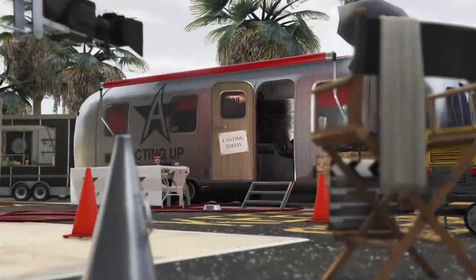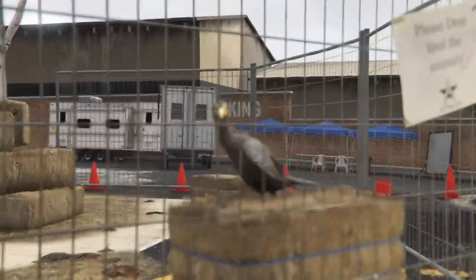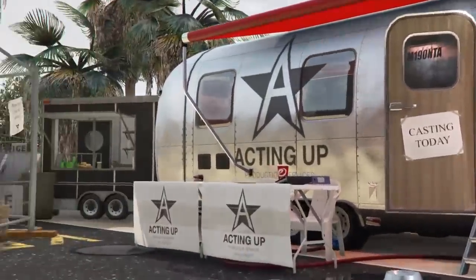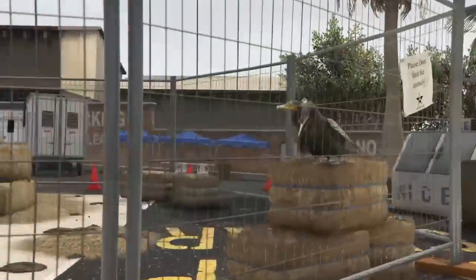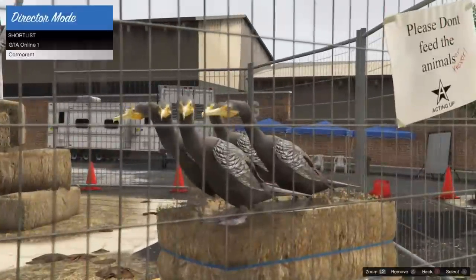Once you're on, hold the touchpad, go to director mode and start it up. You might get a message — just accept it. Once you load into director mode, head to shortlist actors like before. Once you're on shortlist actors, hold the left stick up or down, preferably up, and you'll see the birds are duplicated. This takes around 25 minutes to half an hour, so I like to tie a little wire around my controller and just leave it there.